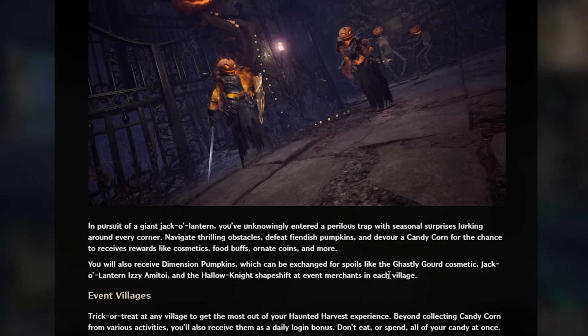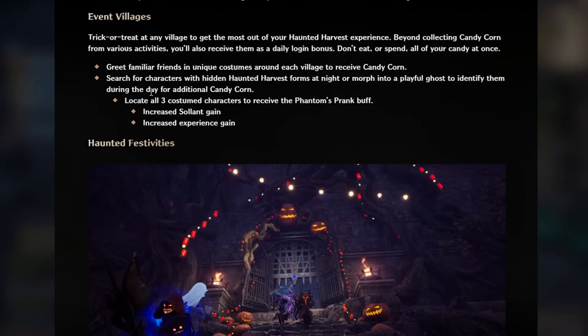Trick or treat at any village to get the most out of your Haunted Harvest experience. Beyond collecting candy corn from various activities, you'll also receive them as a daily login bonus. Greet familiar friends in unique costumes around each village to receive candy corn. Search for characters with hidden Haunted Harvest forms at night, or morph into a playful ghost to identify them during the day for additional candy corn. Locate all three costume characters to receive the Phantom's Prank buff.